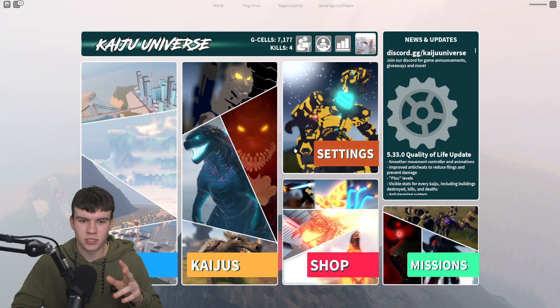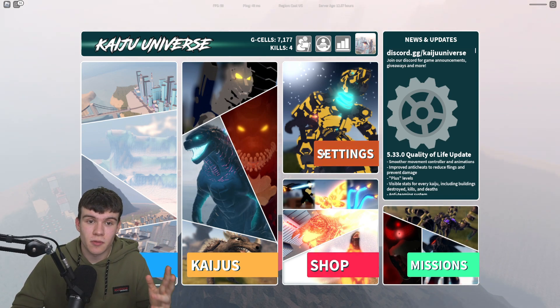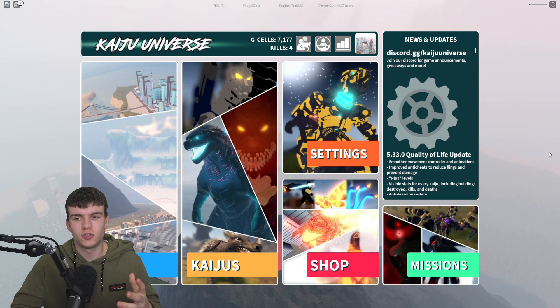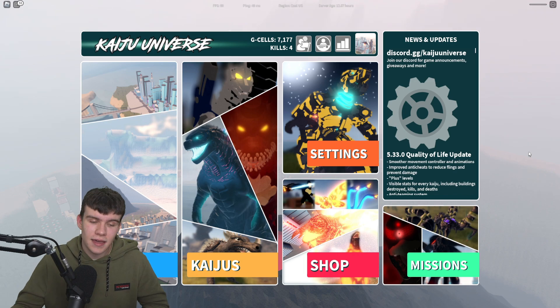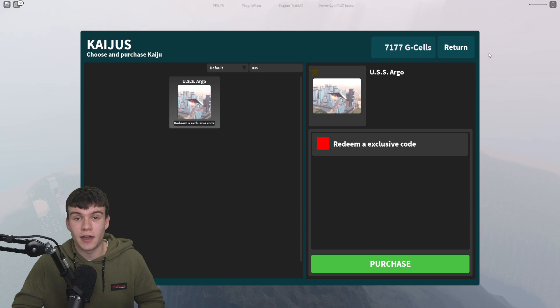Then you can redeem them from there. So what I recommend: look at all the big Kaiju Universe channels, subscribe to them with the notification bell on, and also join the Discord server and wait for messages from the developers and owners. Hopefully they're going to give you a code pretty soon. This is going to be quite a hard one to get your hands on, but if you follow those steps, you'll give yourself the highest chance possible of getting it. But yeah, that's going to be it for this video — like and subscribe for more.